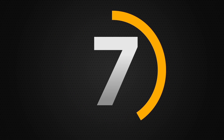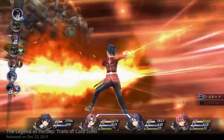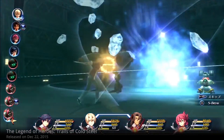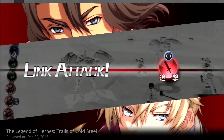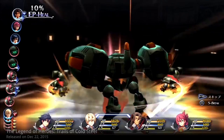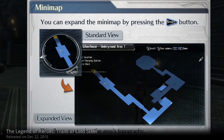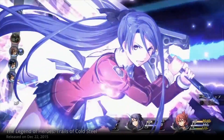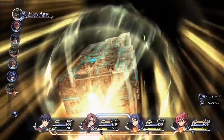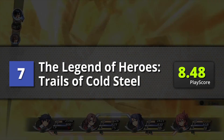Number 7 is The Legend of Heroes: Trails of Cold Steel. The game doesn't add much to the RPG genre — it just took what worked and put it back together as solidly as possible. It's not revolutionary, but it's pretty amazing. There are a lot of things to do, with a good balance between RPG and simulation. The fast travel option is a great addition, as well as cross-save for Vita and PS3 owners. The Legend of Heroes: Trails of Cold Steel has a PlayScore of 8.48.